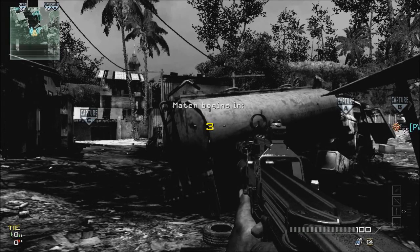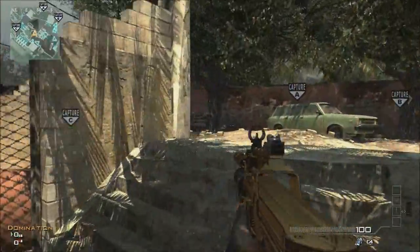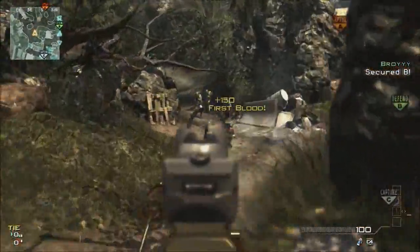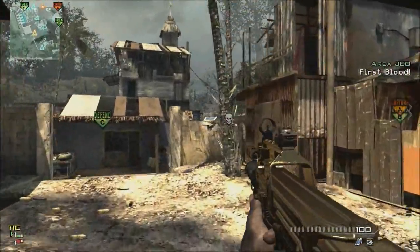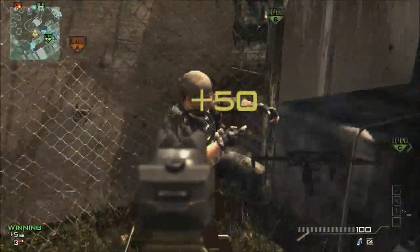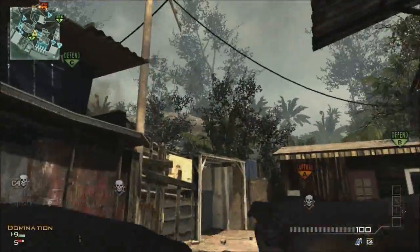Hey guys, I got some more ground war gameplay for you today. I was running assault using predator missile, reaper, and pave low. I'm not sure what my 9 killstreak was but depending on how you play — I like the reaper, you might like the AGR or the swarm. It really depends on how you play and what map you're on. Looks like there's a fail coming — yep, that's one of my six deaths. Should not have had six deaths this game.